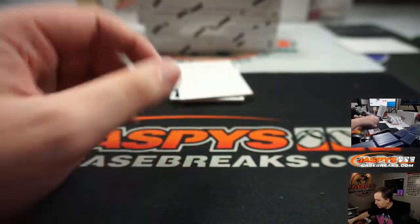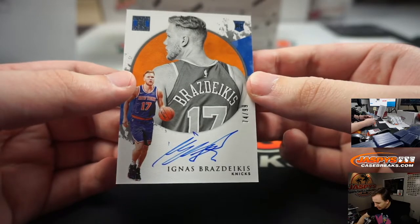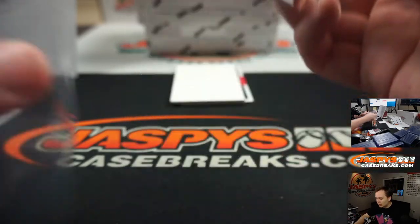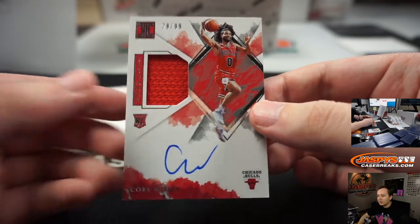KZ Okpala, 42 of 99 for the Miami Heat — that goes out to the Heat-Clippers Jimmy. We got an Ignace Bradzikas, 74 of 99, Knicks — Liam Mahoney. And final hit, Box 1: Kobe White, nice Relic Auto, 29 of 99, for the Bulls. Ken with that one.